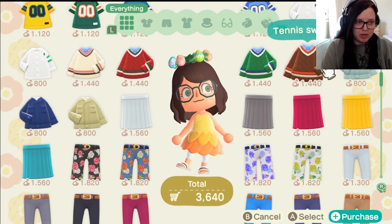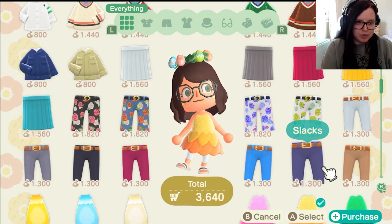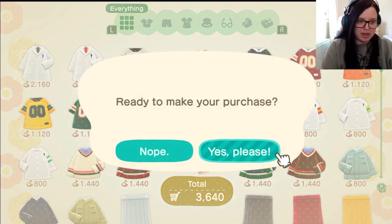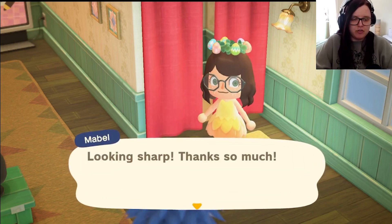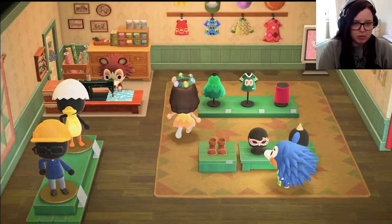We've already got the chick outfit. The fairy dress is quite cute — oh, it has teeny tiny wings on the back! My cat is really snoring — I don't know whether the mic is picking that up. I think I might buy that dress actually. I don't really know if our shoes match it, but it's still cute. Let's speak to Sable.